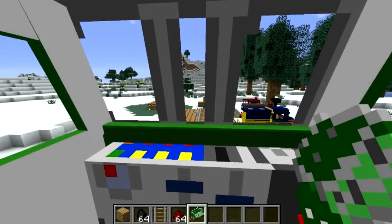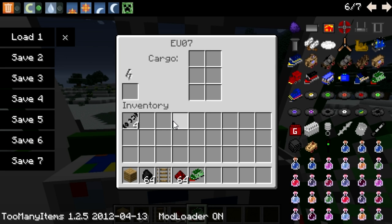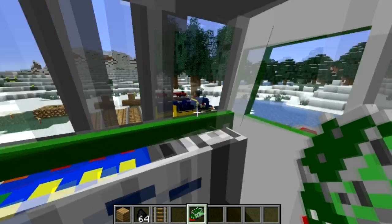Here's how you control the train. I'm inside the cabin and you just press R to get the GUI up. This train is the EU07 — the name's up here. What it runs on is redstone, and some run on diesel fuel or diesel oil. Some run on coal — the locomotives tend to run on coal while diesel fuel seems to be for the bigger engines.